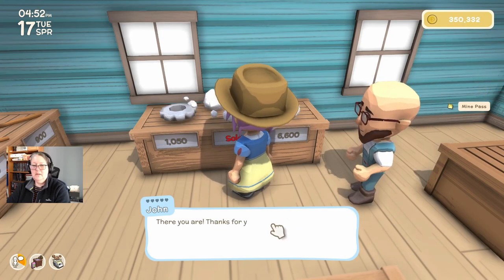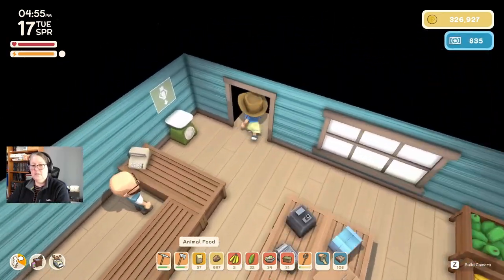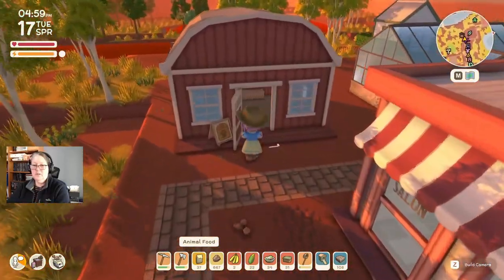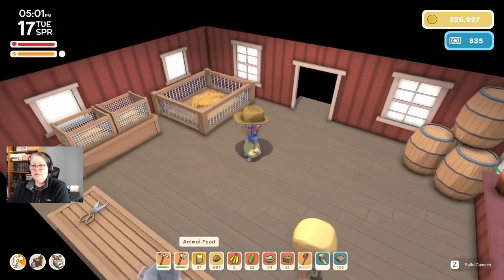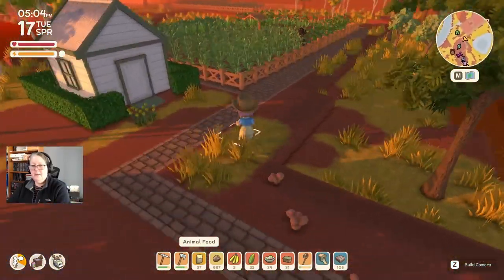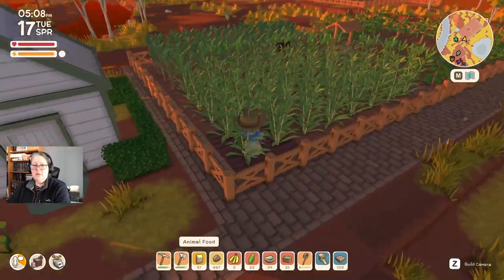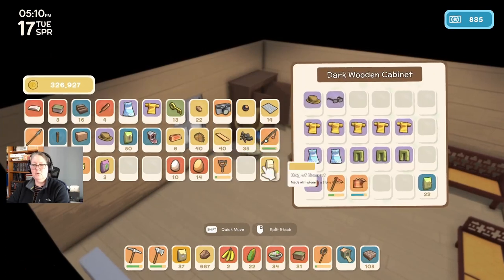Let's grab a mine pass because I haven't done that for a little bit. I can buy three animals a day but I can only buy one animal feeder a day — so I need to keep an eye on that otherwise we'll have to do multiple feedings. While we're here, let's pull our weight in the garden so the townsfolk aren't doing all the work.